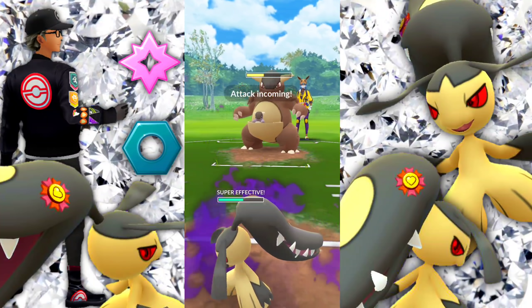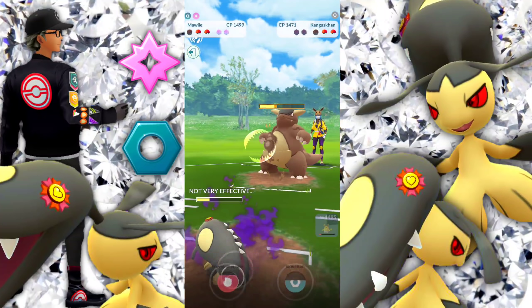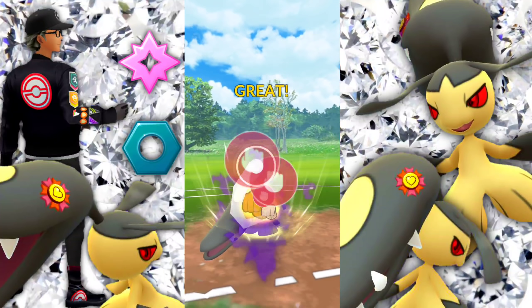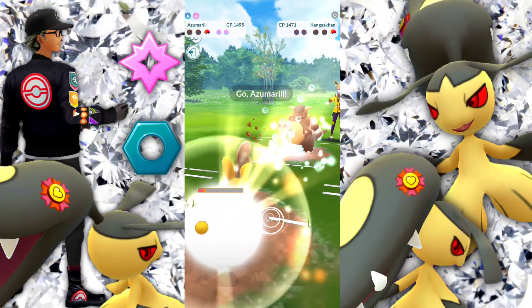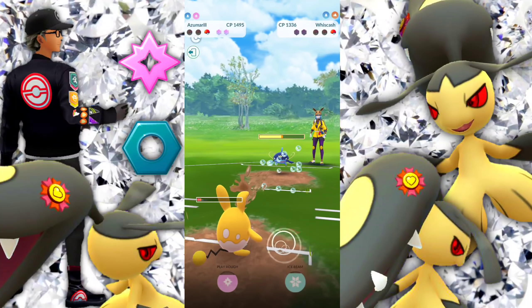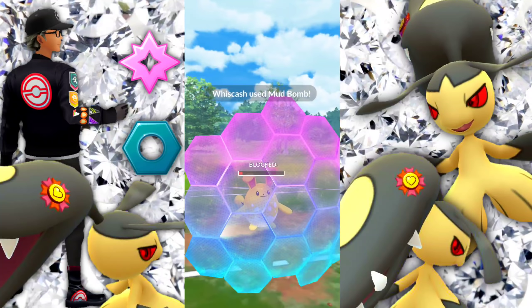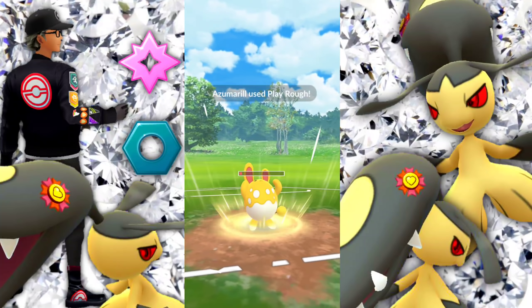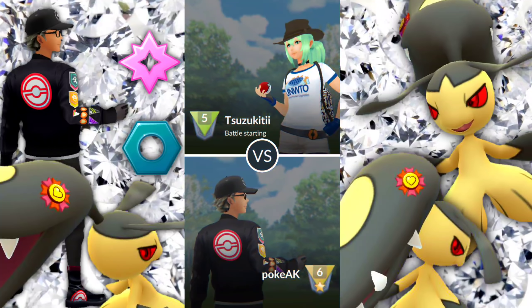We're swapping into our Mawile because this is the only way we can make this work, and also not shielding. If you're thinking — what are you doing? The Azumarill has like 20 HP, maybe 15 — why are you saving your shields? You'll see. Bringing in the Azumarill, farming down. In comes the Whiscash with no shields left. The quick move is really not doing much at all. Getting the Play Rough off and one more Bubble — we take the win with a shield left.